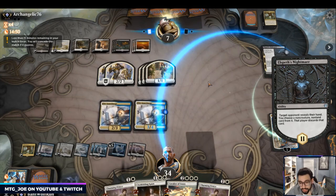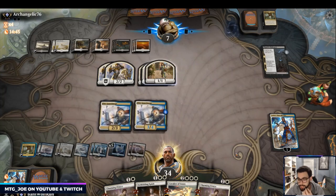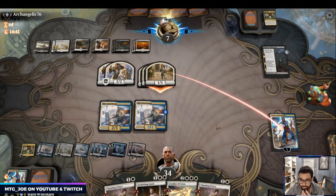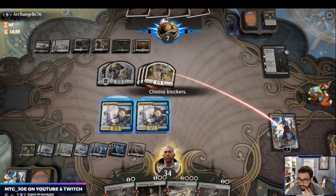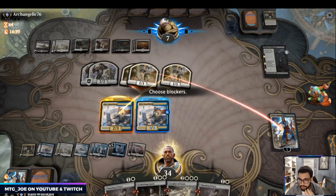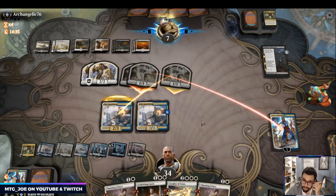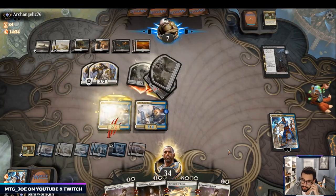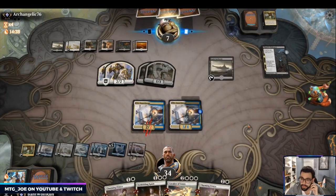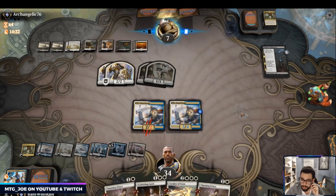Even with this board state our life total is quite high. Need to be mindful of the clock — this match has gone quite long. They can have Oath of Kaya — it's going to die anyway so I'll just take them off a token. I don't want Oath of Kaya on my Guard Mage. It's fine, this taxes them for another turn from being able to attack. We have Planar Cleansing.